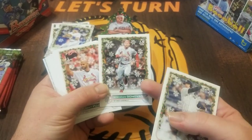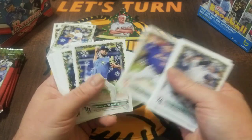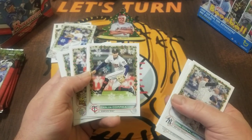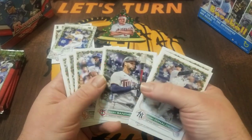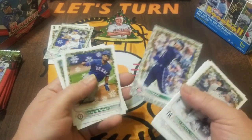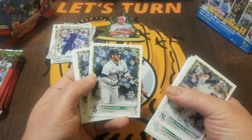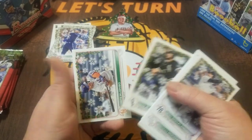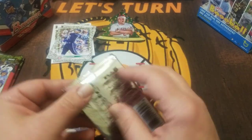Brendan Donovan — a rookie a lot of people around here are getting excited about. And right behind him, Albert Pujols — very cool. Max Scherzer. Tommy Romero rookie. Ozzie Albies. I might be going too fast through these because some of these short prints are hard to tell. Carlos Correa will be back with the Twins this year. Gary Sanchez still a free agent. TJ Friedel. And our next metallic snowflake — Ian Happ. We're not having too much success with those just yet, but we'll still have maybe one or two more. Jake Burger. And Pete Alonso.